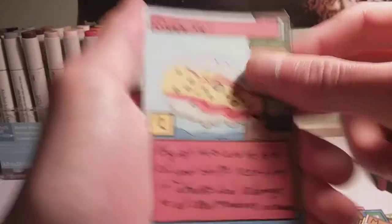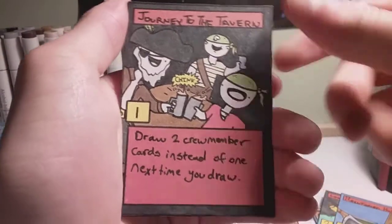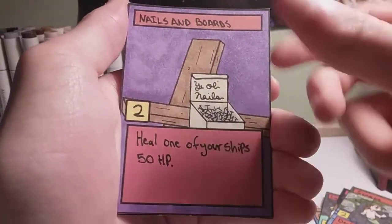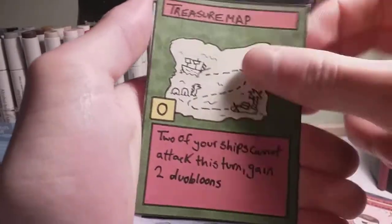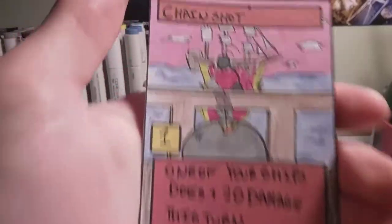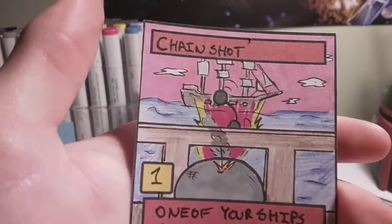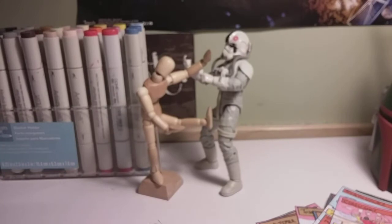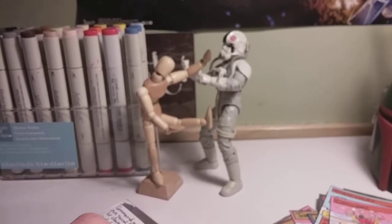So for our action cards, we got Grape Shot, Looking Glass, Reinforced Health, Journey to the Tavern, Sirens, Nails and Boards, Feathered Friends, Treasure Map, Northwinds, and Chainshot. I just want to take a moment to point out how beautiful this card came out. I'm not a very good perspectiver, so when I do pull some good perspectives off, it makes me feel happy.